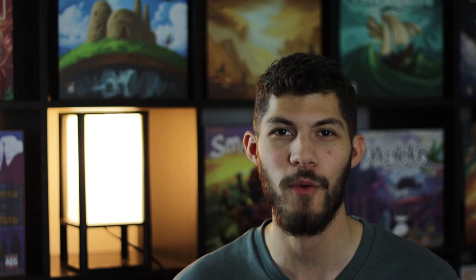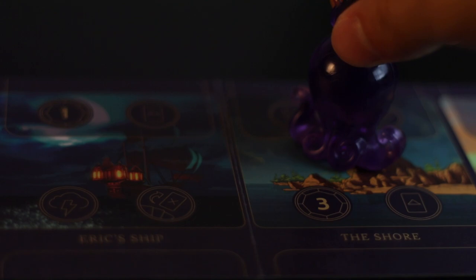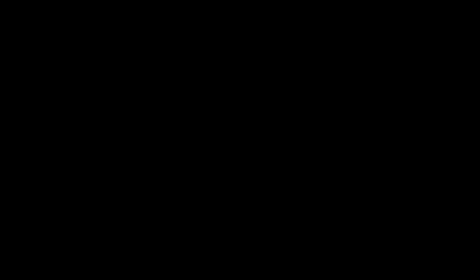Now that we have looked at her cards and explored her realm, here are three tips and strategies to help you blow the competition out of the water. At the beginning of the game, utilize Eric's ship and the shore to discard and play cards, cycling through your deck in search of the crown and the trident. If you are running low on power mid to late game, start cycling between the shore and the palace to rack up power and reach your goal sooner.